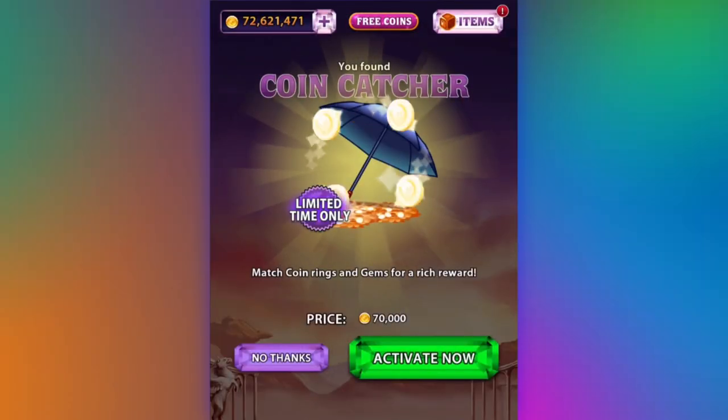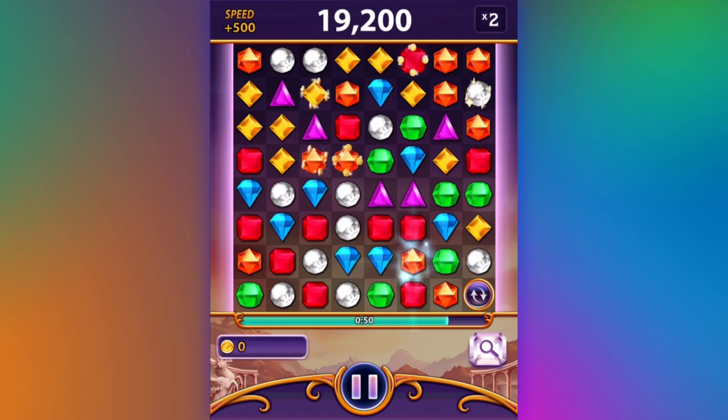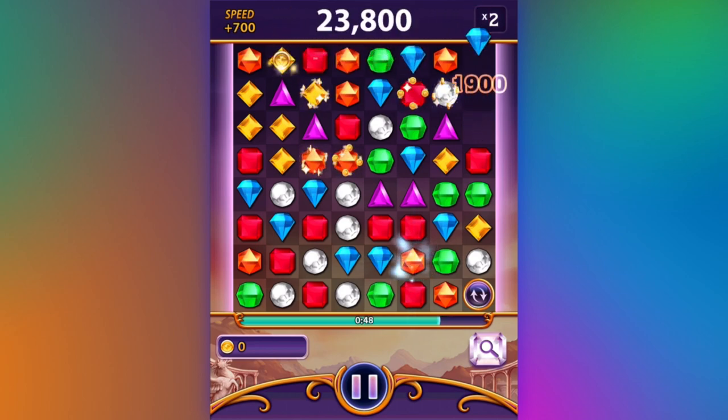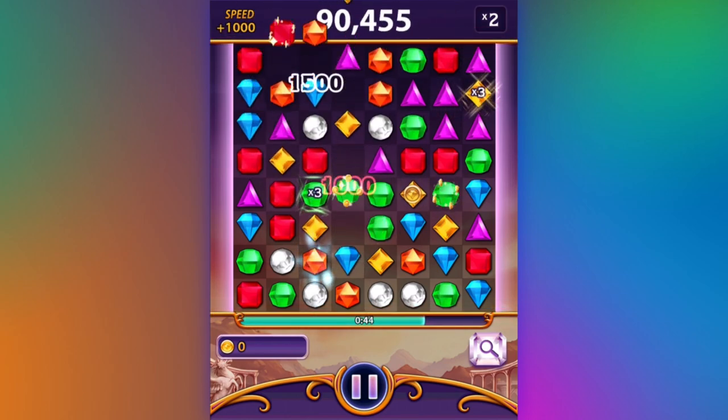Go take cover because we predict some serious coin showers coming your way. The great thing about Coin Catcher is that the coins appear on any color gem on the board. You can get coins every time you make a match, and with a large explosion pattern, you can get more coins on the board.